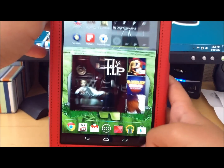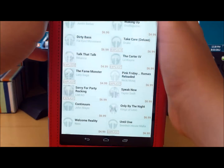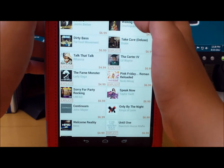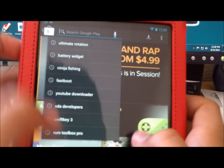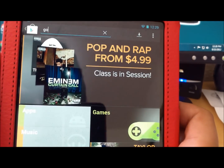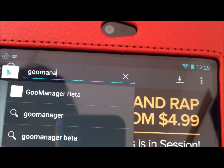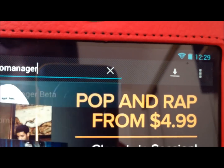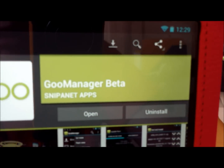The first thing you're going to need to do is go to the Play Store and download an app called GOO Manager. That should pop up and just say GOO Manager Beta. So you just install that.